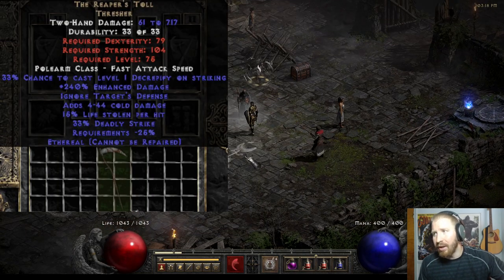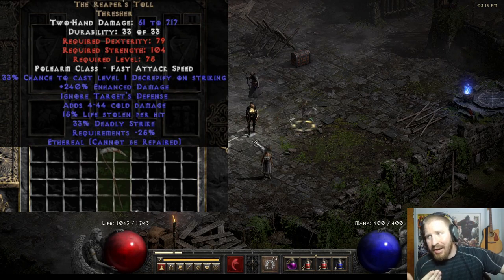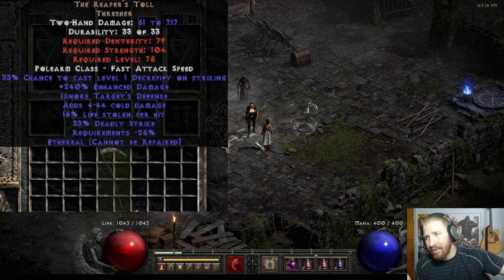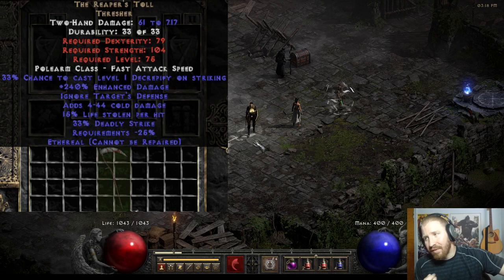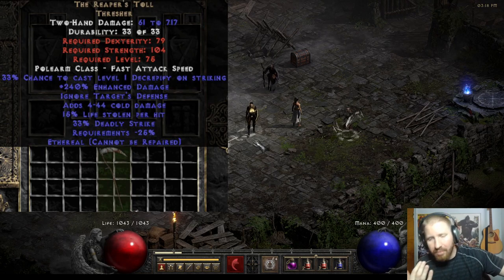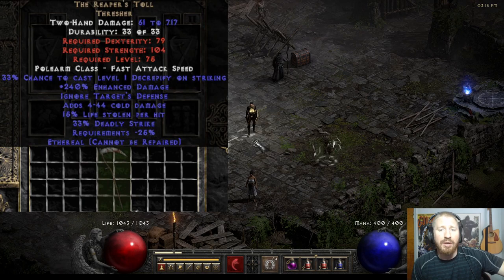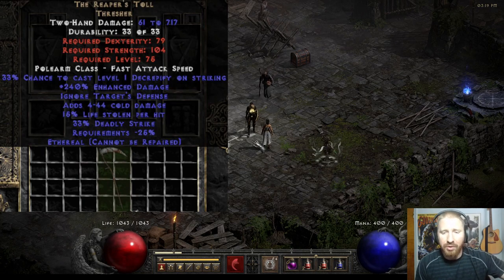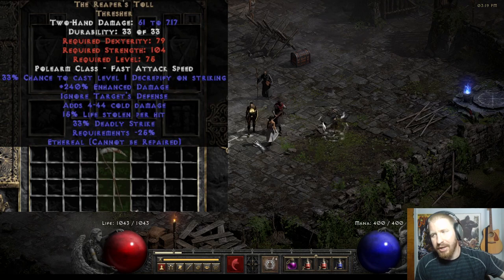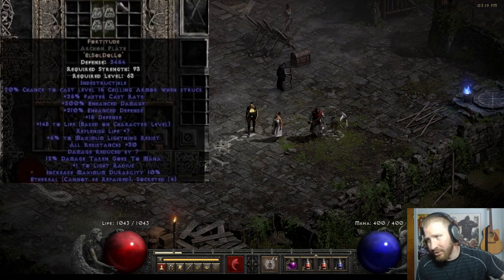Reaper's Toll is probably one of my favorite mercenary weapons. If you can find it ethereal, it's very beneficial — you can socket it and put a Shael rune in it. Decrepify is just very overpowered. If you're a Frenzy Barbarian, Whirlwind Barbarian, Bowazon, Zealot, or really any physical melee or ranged build — Decrepify is great to have. You're going to break a lot of physical immunities and pierce their physical resistance regardless. It has a lot of damage, deadly strike, and a ton of life leech.